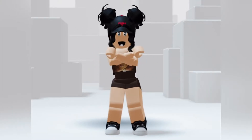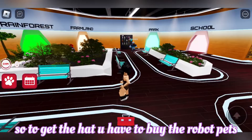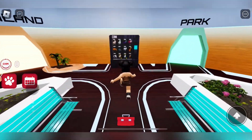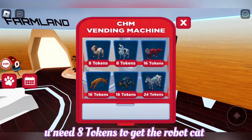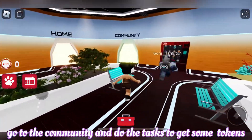Hi guys, more free items! To get the hat, you have to buy the robot pets. You need eight tokens to get the robot cat. Go to the community and do the tasks to get some tokens.